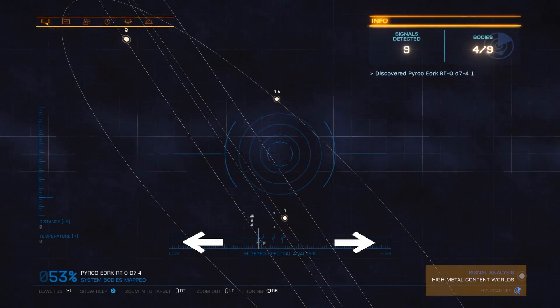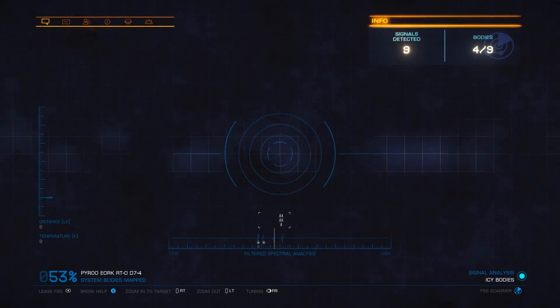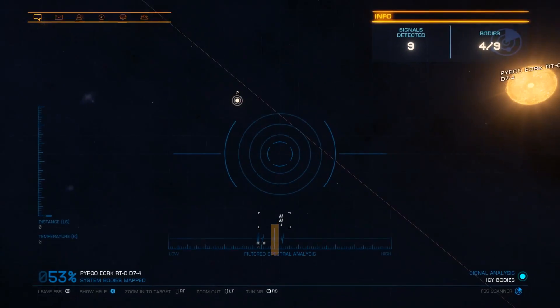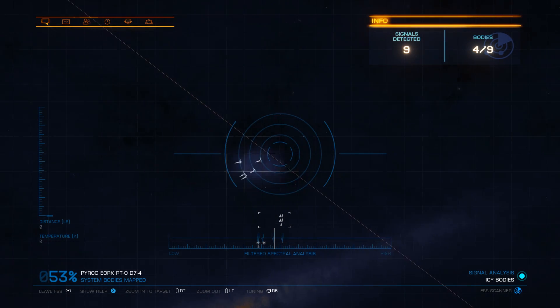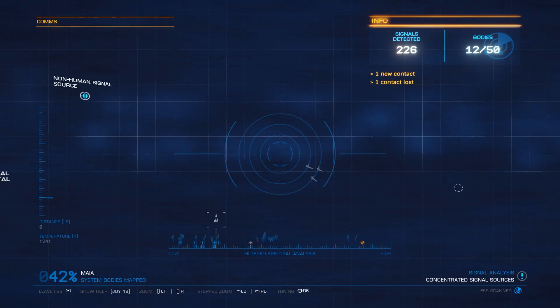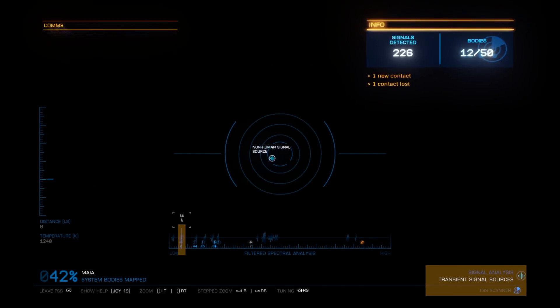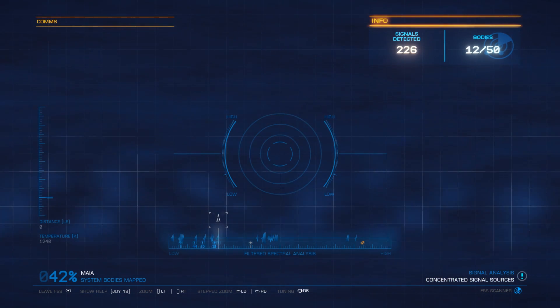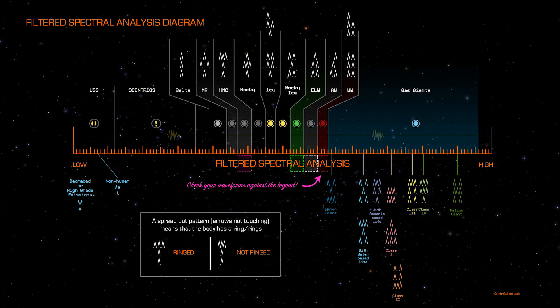To locate things on the FSS, you need to do two things: locate signals and bodies by moving left and right along the spectral analysis, and pan the camera around space to zero in on your target. Your target will be whatever signal you've selected on the spectral scanner. The signal shapes, as well as the arrows above the spectral analysis, do provide more information, but it's unnecessary for the moment — something we'll come back to in an advanced tutorial. For now, simply use the arrows to help you zero in on the signal source, and you'll know when you're in the correct location because a solid circle will appear in the blue hotspot. You can then zoom in on the target using the zoom keybind. The spectral analysis is broken down into sections, each indicating a different type of area or thing to be discovered, as shown in an image created by Kohen Leth.